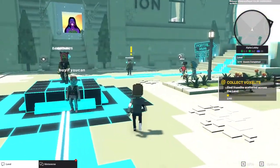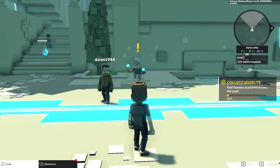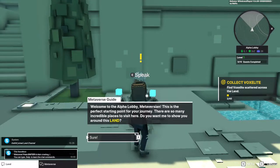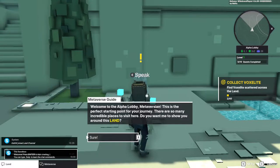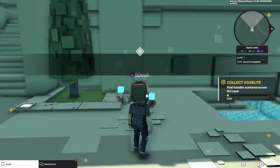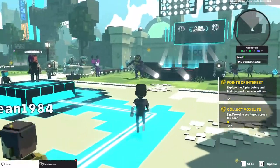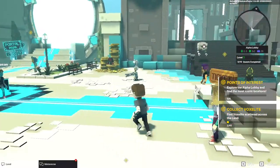We're also going to look for this yellow exclamation point. While we're completing the first quest of collecting Voxelite in each of the different areas — or experiences as they call them — we're going to want to find the Metaverse guide here. He'll also give us a quest related to exploring and looking for different areas. He says, "Welcome to the alpha lobby. This is the perfect starting point for your journey. There are so many incredible places to visit here. Do you want me to show you around this land?" You can either hit E or click on it, and it continues through the dialogue. There are four areas we need to find: the Oracle area, the Scientist area, the Heroes area, and the Path to the Stars. Once you accept that quest, you'll see two quests on the right, with little yellow bullseyes showing us where to find the different areas.